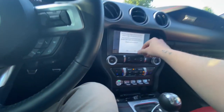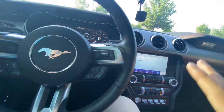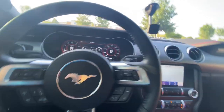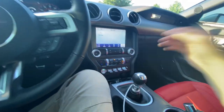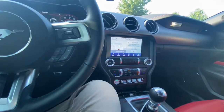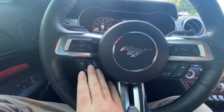Voice control uses the car's Siri. Valet mode lets you enter a PIN so nobody can mess with your screen. You can put your spare key fob down in the cup holder and set speed limits — say, 70 mph max — to keep your car safe if someone's borrowing it or you're renting it out. That's all the settings in there; it's not a whole lot compared to the Mach-E's big screen.